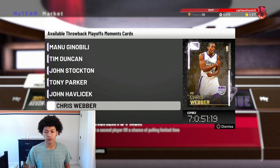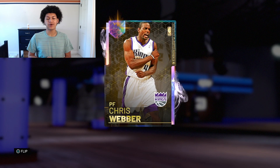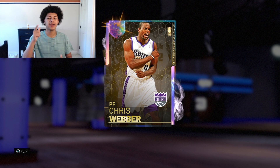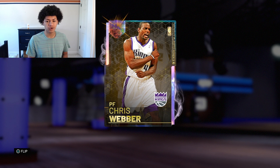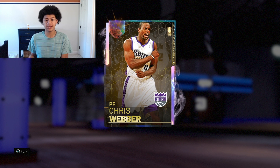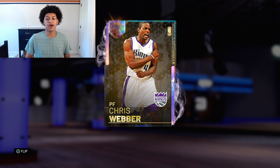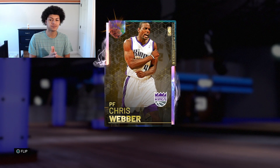One of them is this galaxy opal Chris Webber, the other is the galaxy opal John Havlicek, and the other is a galaxy opal John Stockton. We have this brand new galaxy opal Chris Webber on the screen. I'm very excited to use him because both the pink diamond and diamond Chris Webber cards were very very good. The card art on this Chris Webber is on point — you can see him flexing to the crowd. This picture probably came from around 2001, when Chris Webber and the Sacramento Kings had some insane playoff games against the Los Angeles Lakers — Webber and the Kings versus Shaq and Kobe. Those playoff matchups were insane.